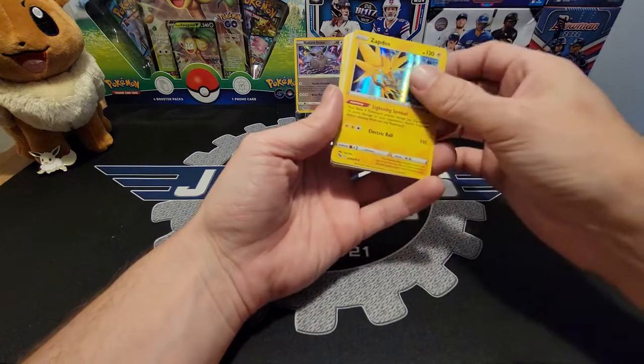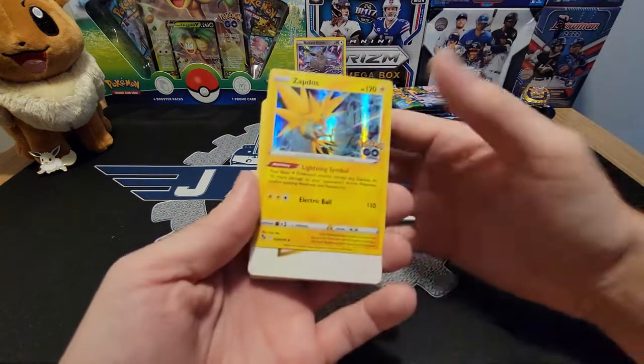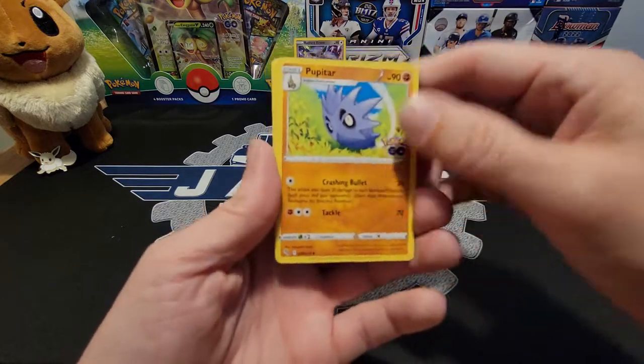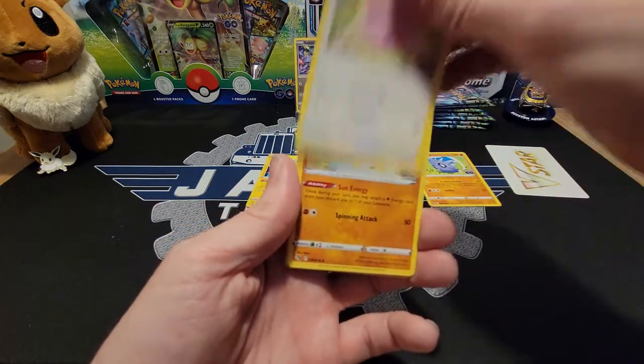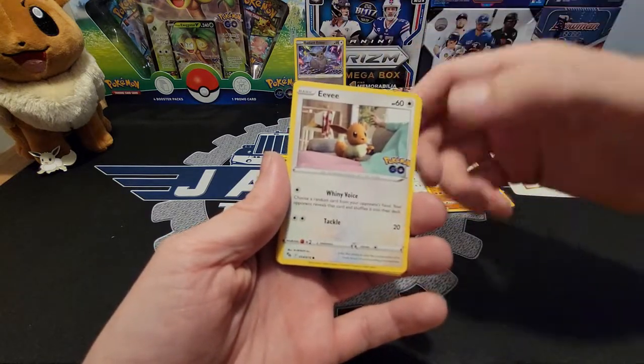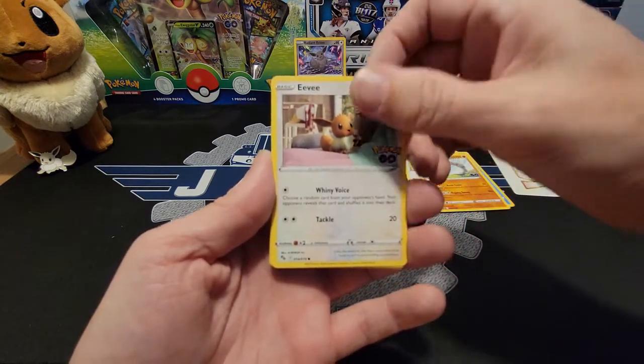Oops, I screwed that up and the card was stuck to it. Alright, so we got a Zapdos holo there. Pupitar, Chansey, Solrock, Magikarp, Onix, Eevee — I love that Eevee card just sitting there on the couch with them.